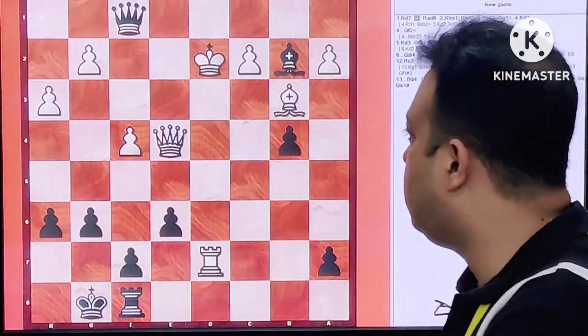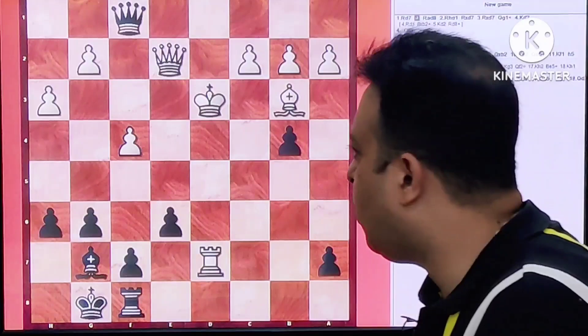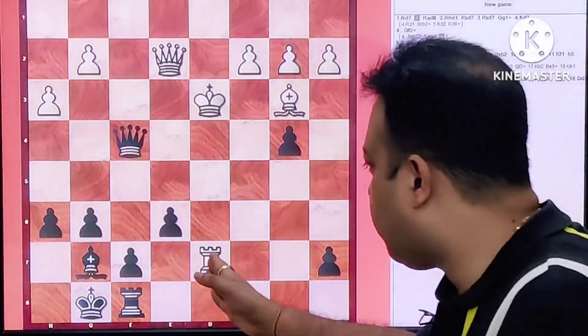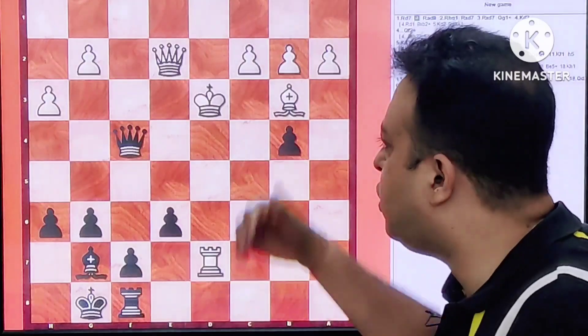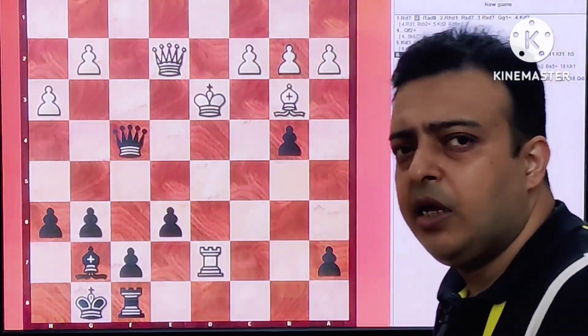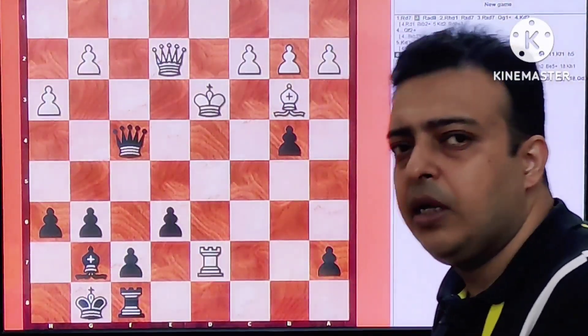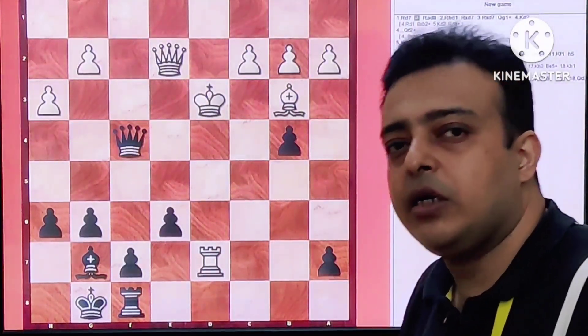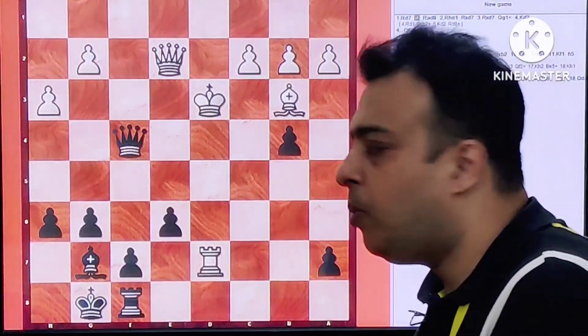That is why Queen E2 was forced. After Queen E2, Black just plays Queen F4. So we can see how things went just after the trade of Rooks — Black's position simply improved. He is up in material, has far superior King safety, and activity is also somewhat better. Comparing all the factors, we see that Black's position should be winning.